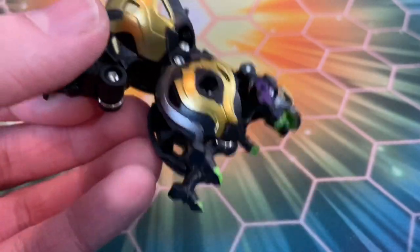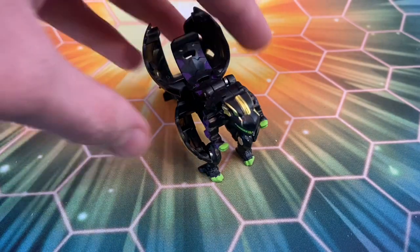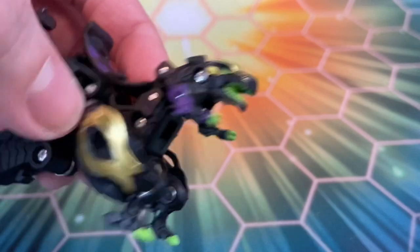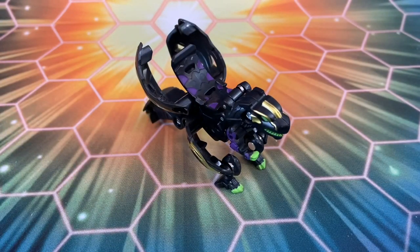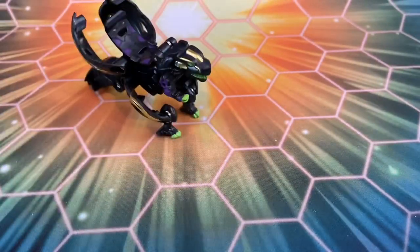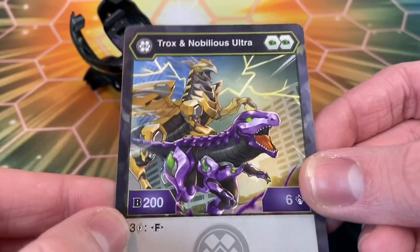In the ball form he's got so much gold and silver, and of course those elements are retained on the wings and legs, but I feel like there should have been just a little bit of purple on the ball form. Nonetheless I do love the green — especially on the teeth, that looks really cool. The Trox fusions have both been really good. I think exactly a week ago I reviewed the Trox x Cyrus Core, and here we have the ultra Trox x Nobilius, and it looks really cool. Let me pull out the card.